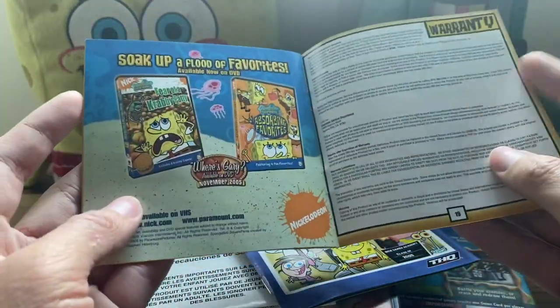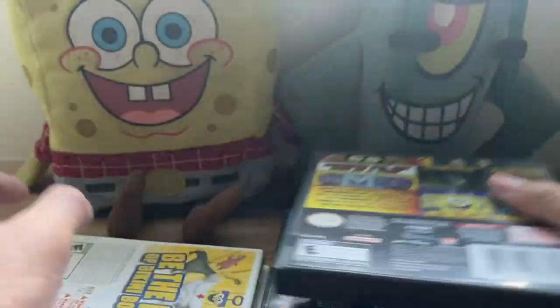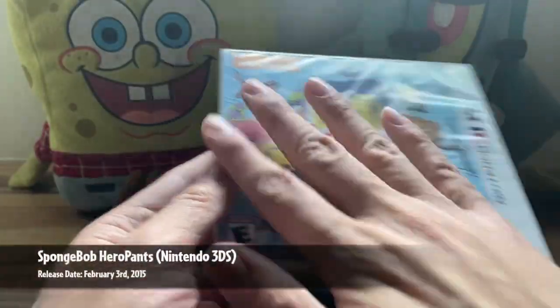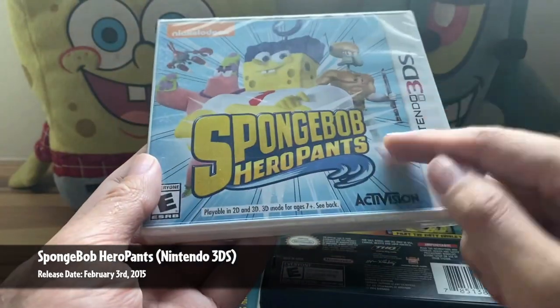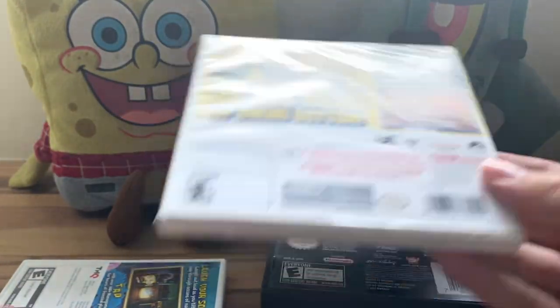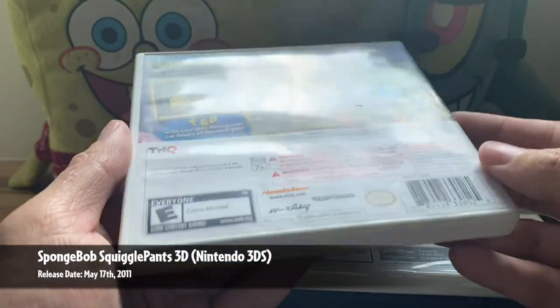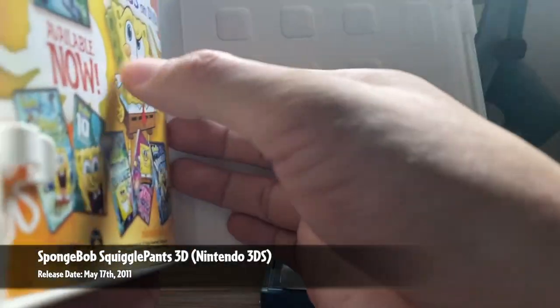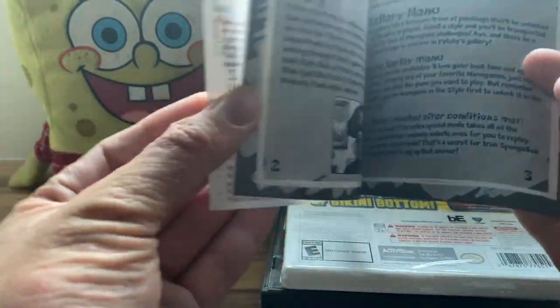The first brand-new game I had was SpongeBob Hero Pants — unfortunately, as you might have seen in the mail day video, the cartridge inside is loose, which was very disappointing. And then the last — most recent — Nintendo 3DS game: SpongeBob Squigglepants 3D, which I made a video on two videos ago. That is the cartridge and the instruction manual right there.